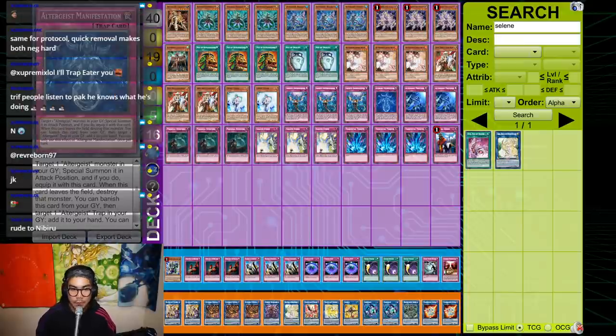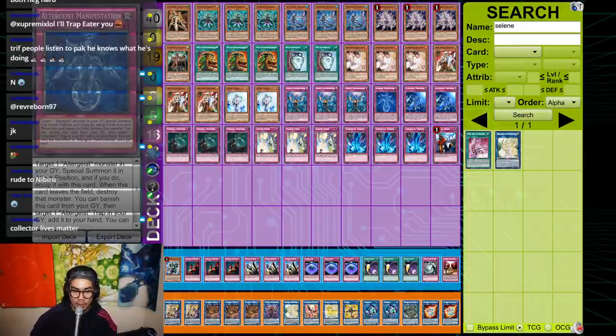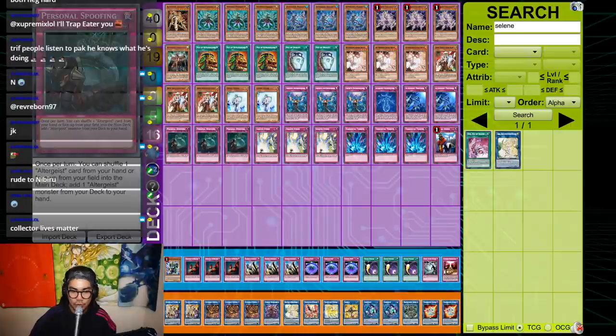One Manifestation, two Protocol. The logic: Manifestation helps in the grind game, Protocol ensures you stay in the early game. You need Protocol badly because it outs Knightmare Gryphon and the Rokket deck. Protocol is really strong this format — everyone is maining infinite hand traps, and Protocol makes it so your cards resolve. With triple Faker, the grind game is a lot better anyway, so you don't need two Manifestation like before when you had to keep recycling Multi-Faker. Triple Spoofing because that card is insane.